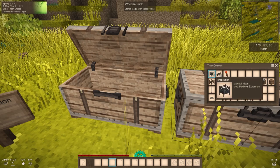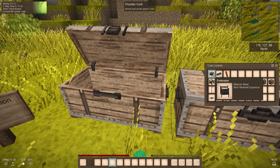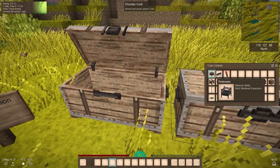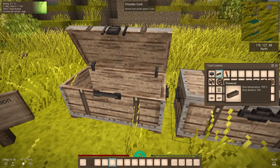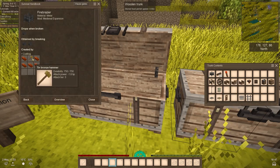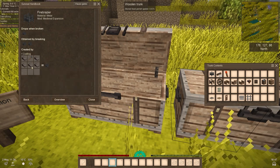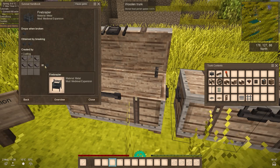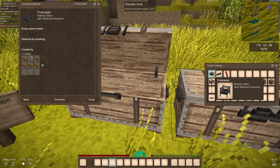So we have here a fire brazier. The fire brazier, as the name suggests, can be used as a fire source, as a light source, and as a heat source for winter. To craft one, all you need is a hammer and any five ingots of the same metal — copper, iron, or any kind of metal ingot — but they have to be the same type.